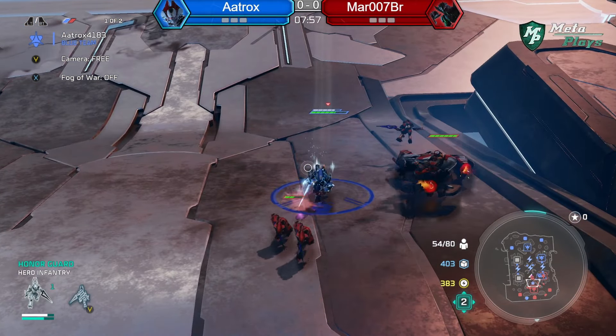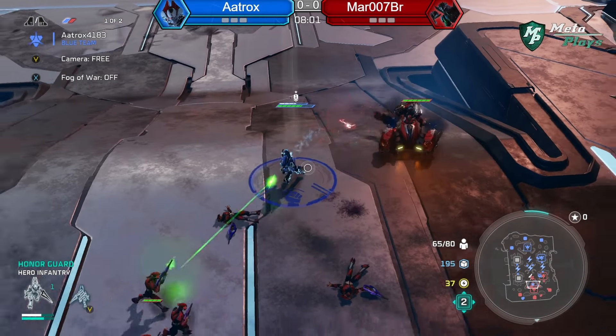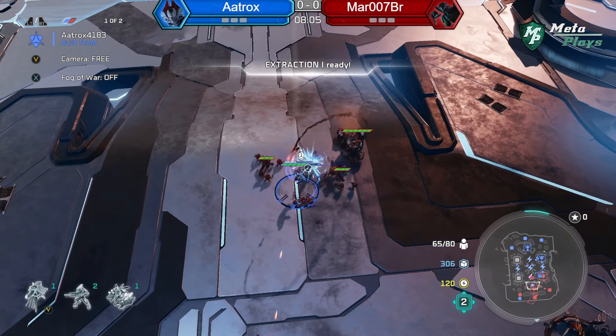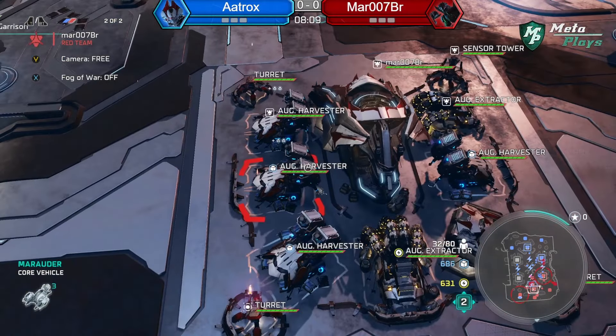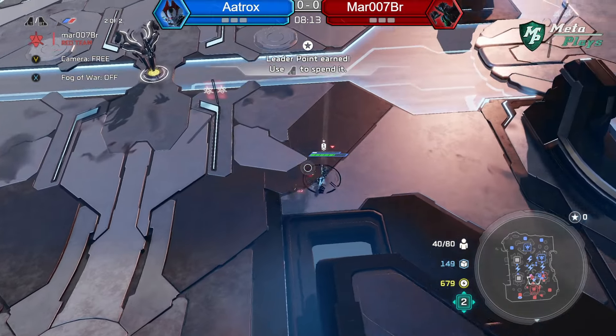We have some counter units hitting the expo at the same time as a bunch of Grunts in the back taking out minis, and he has the Honor Guard taking some units down at the main. This is a three-pronged attack!